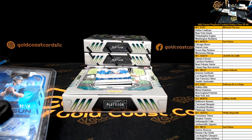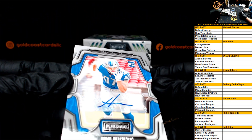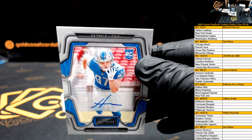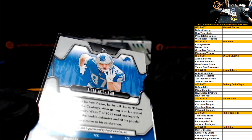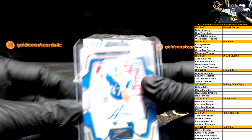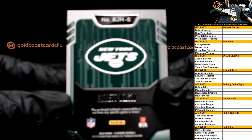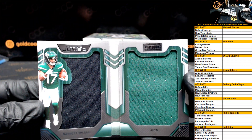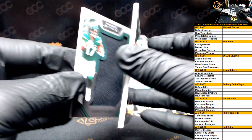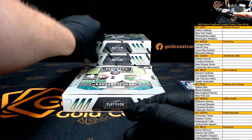Isaiah Spiller is number 28 — that was one of 25. The Tannehill was 26 of 49. Next up, Aiden Hutchinson auto — Detroit Lions. Lions going out to the NFC North, going out to Earl. This is not numbered, just a base auto. Final card is a booklet — Garrett Wilson numbered to 99, 18 of 99. Garrett Wilson, New York Jets, AFC East — going out to Anthony. Nice hit there, Anthony!